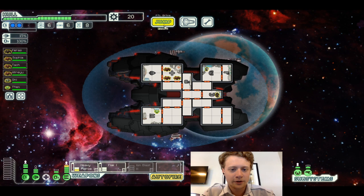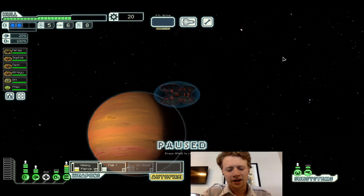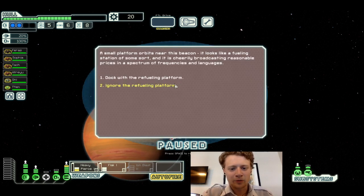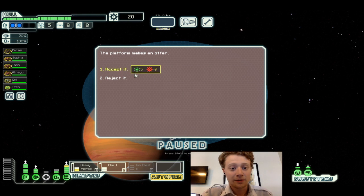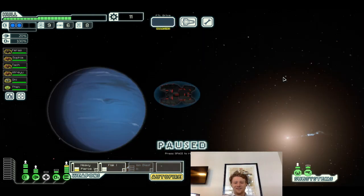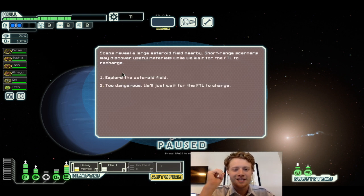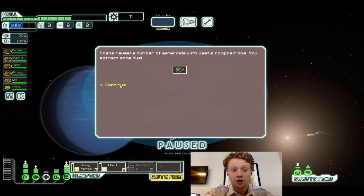Let's turn systems off and on to optimize. No distress beacon found — we should still have time to jump to at least one more beacon. A small platform orbits near this beacon — looks like a fueling station, cheerily broadcasting reasonable prices. It turns out to be an actual fueling station. You arrive at the long range beacon with FTL charged to jump to the next sector. Scanners reveal a large asteroid field nearby — short range scanners may discover useful material. You extract some fuel from the asteroids.